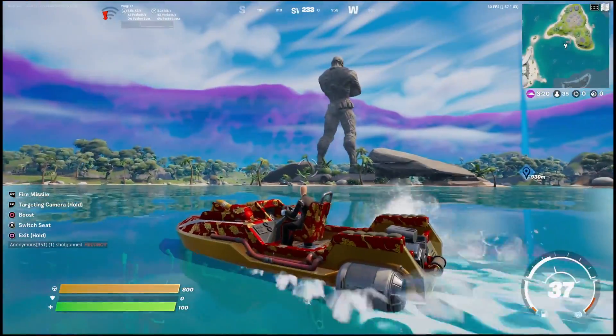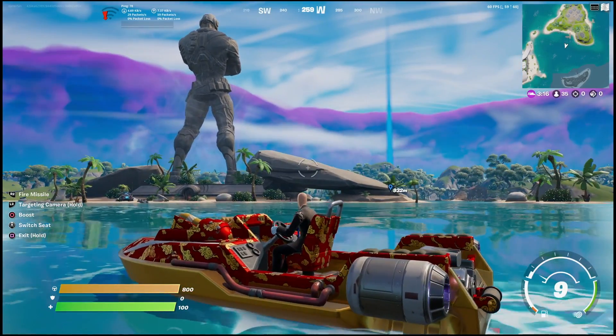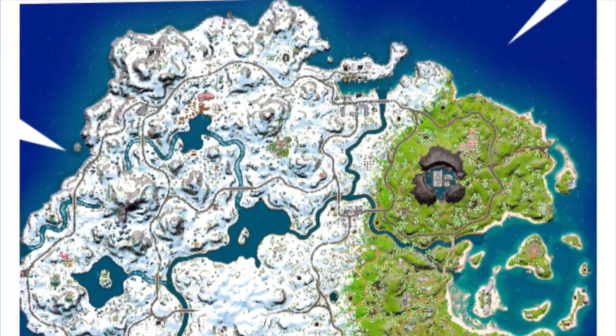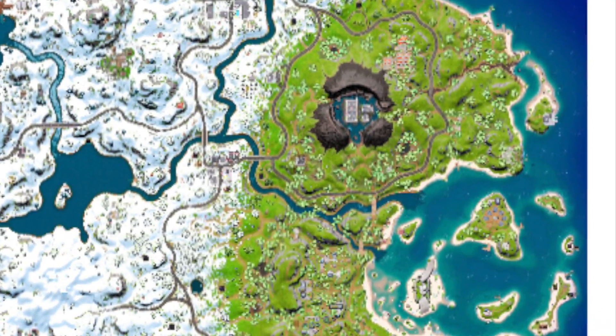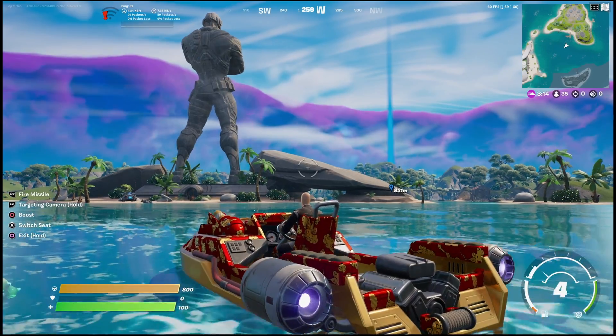What is going on everyone, welcome back with another Fortnite video. In this one I'll be showing you guys how you can receive the next objective from visiting Mighty Monument. No matter where you are on the brand new Fortnite map, you want to go over to this location here on the far right. You'll notice there are small islands here and in the dead center you're gonna find a giant statue — this is Mighty Monument.